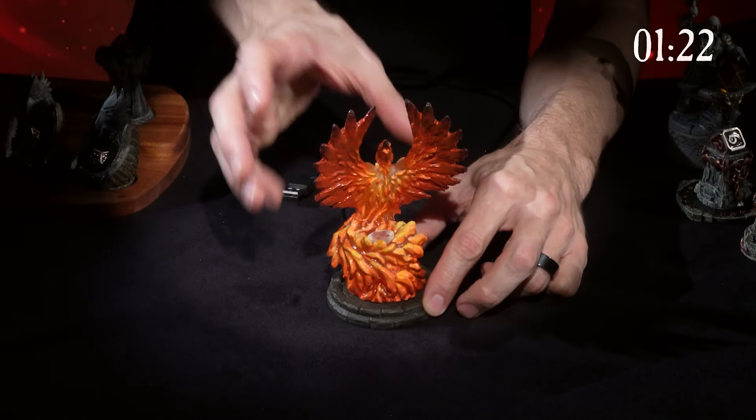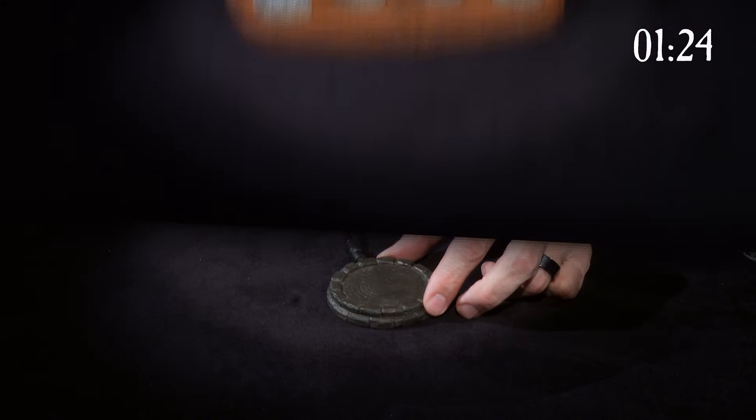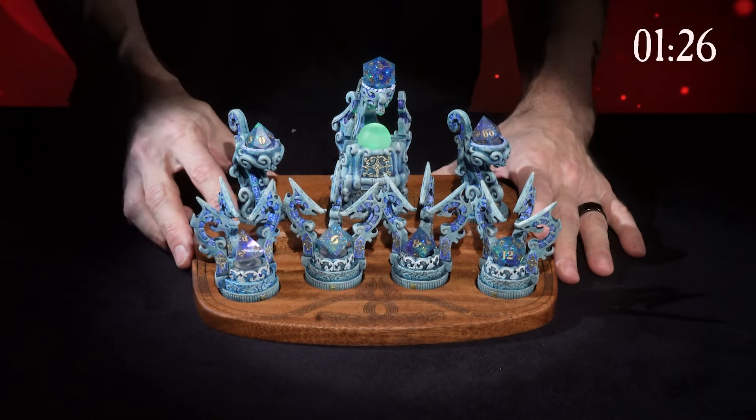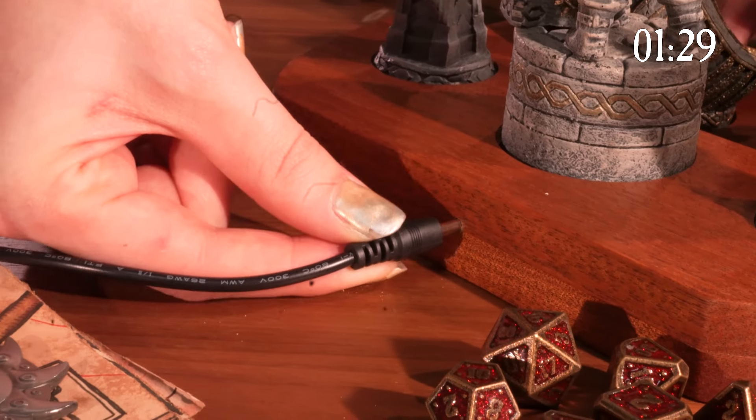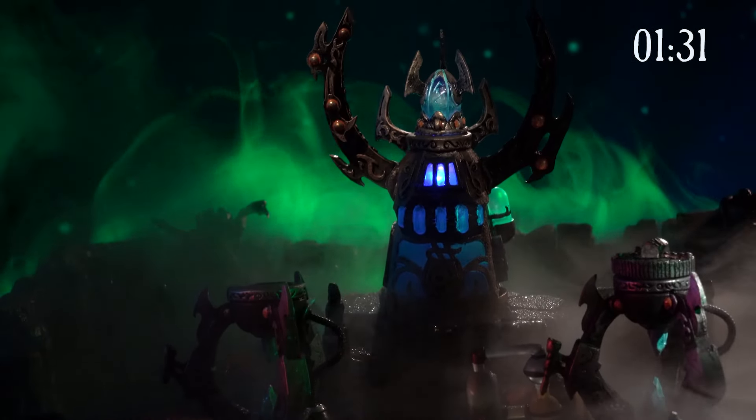We have two different charging bases: the Hero Charger and the Hardwood Display Base. Place a Hero Reliquary in either base to charge the internal battery and provide continuous power for the LED.